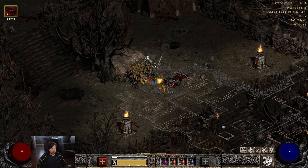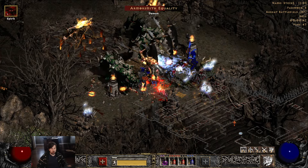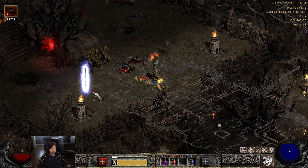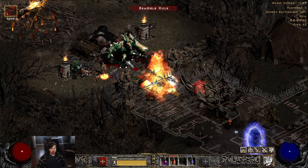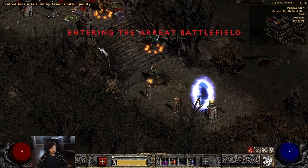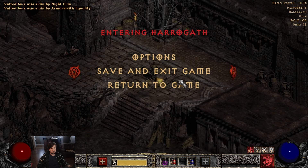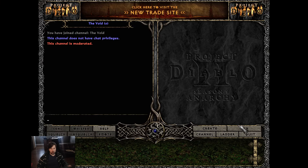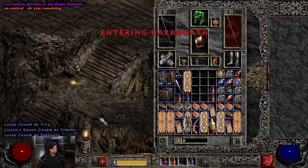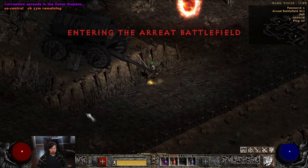I've noticed that if I use Dashing Strike to reposition, it kind of recalibrates where I am in the world, which is fine. This last death is just a strong mob — there's no bug here, I'm just bad. I'll cut the video there, thank you.